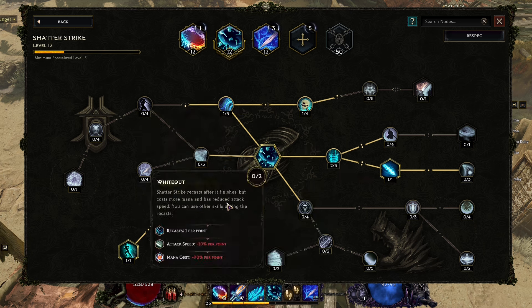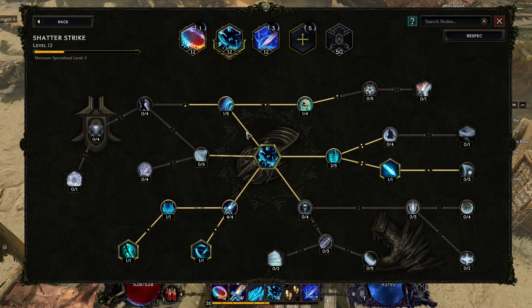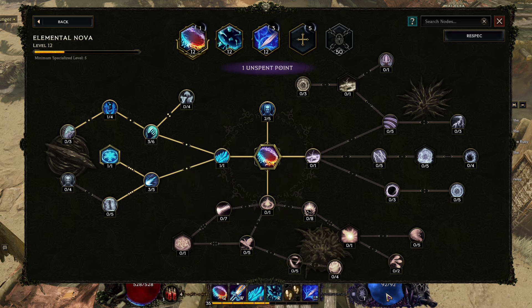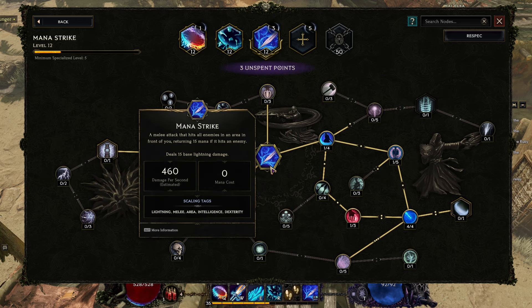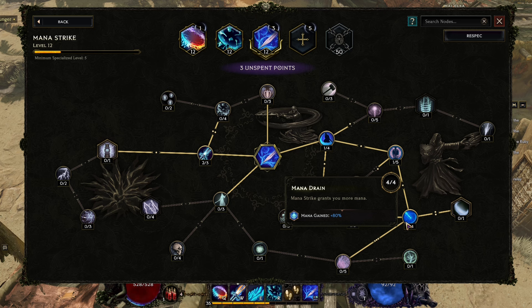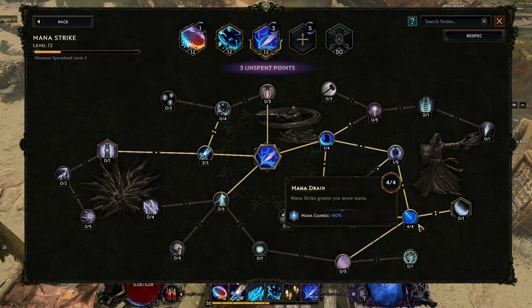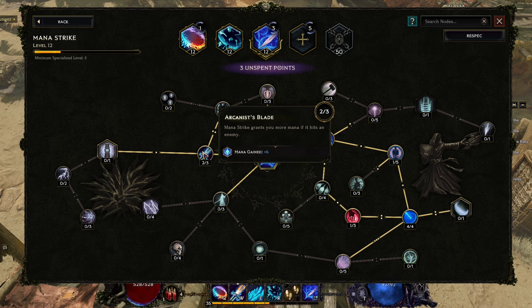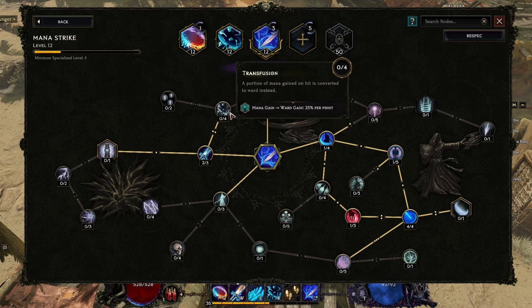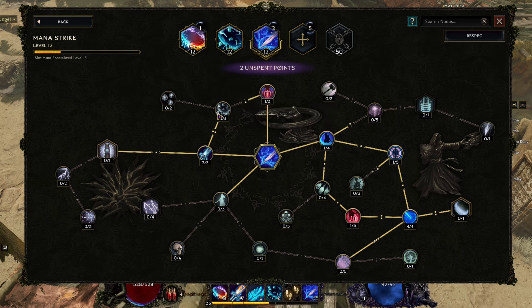Mana Strike is our basic melee attack. All the other spells consume a lot of mana — Shatter Strike costs 14 mana, Elemental Nova costs 17, and I only have 92 mana. So we alternate with Mana Strike to generate mana back. Mana Strike grants 80 more mana, so in about three or four hits we recover all the mana we've spent. I'm also picking up ward gain when hitting at least one enemy.